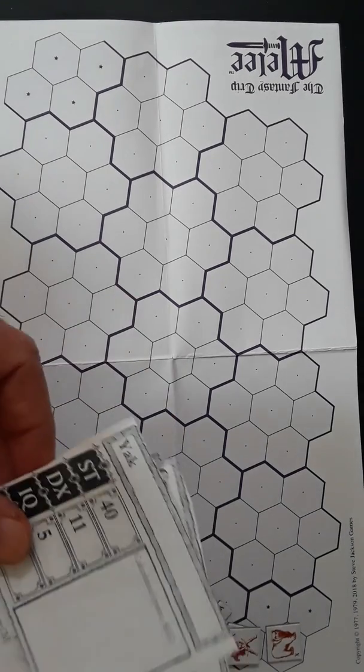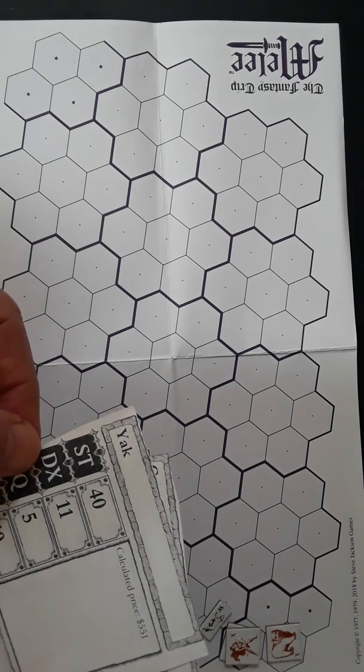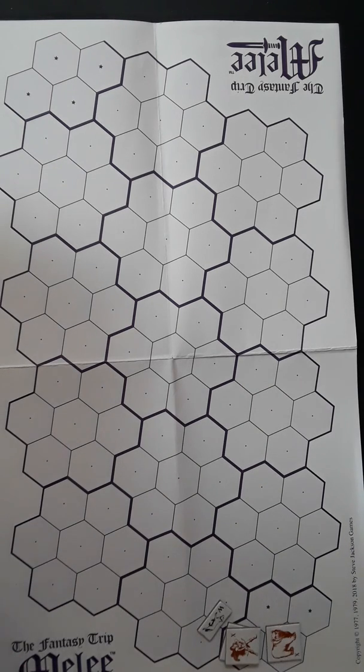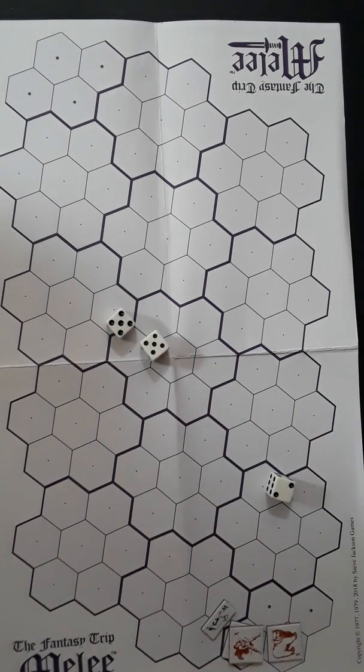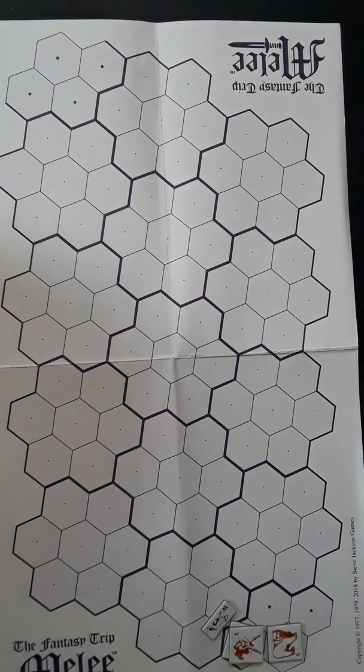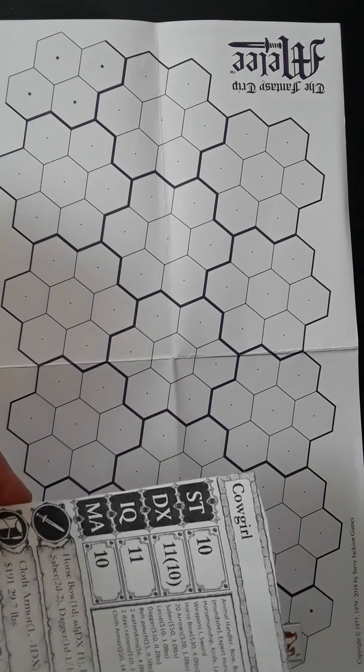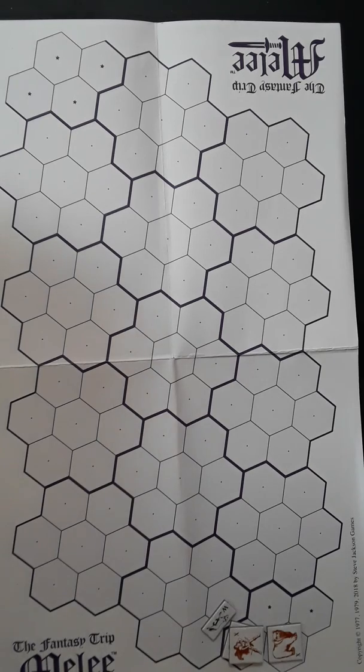The yak has DEX 11, which beats the adjusted DEX of 10 for the other two figures. It's going to stomp and gore — specifically it's going to try to gore the horse. It's a mounted critter itself so we ignore the minus two. Attacking the horse with DEX 11: a 12, just barely a miss. The cowgirl draws her saber, and that's her action for this turn. Yak has initiative, turn three.